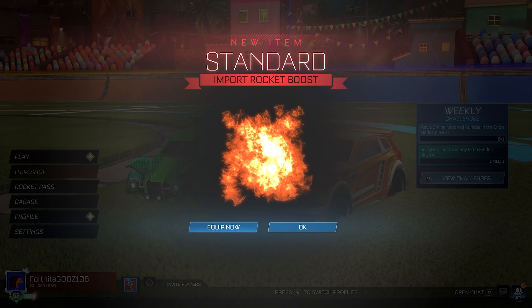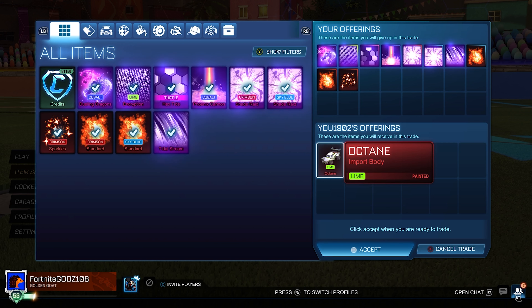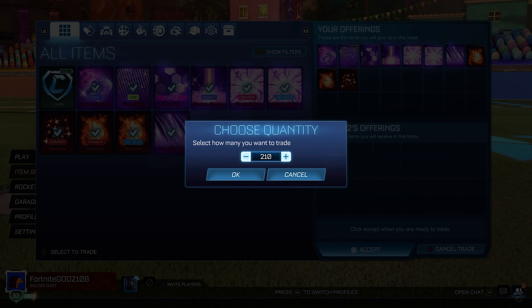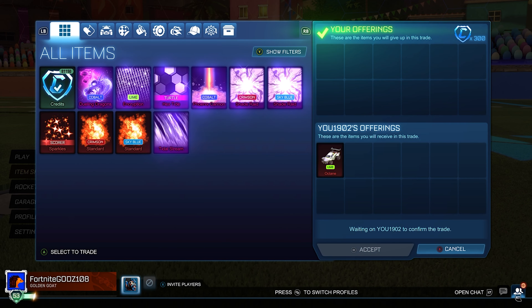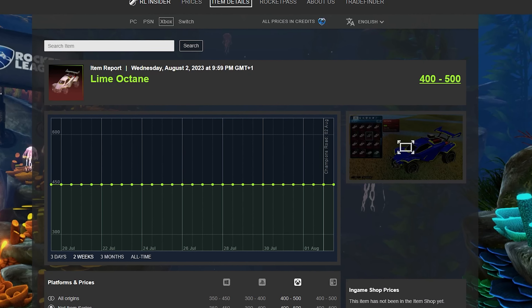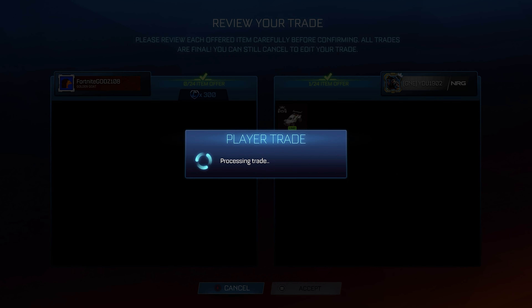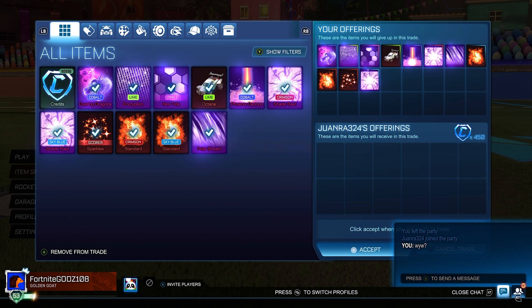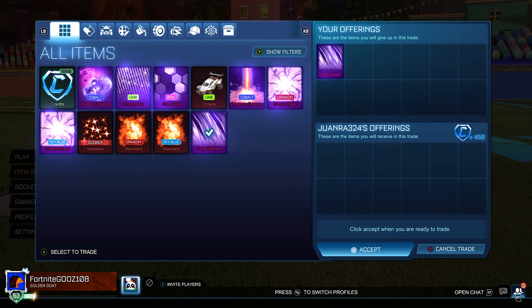I'm also buying another Standard into the inventory to have a bit more material to work with, because those black markets in the entire top row are not going anywhere. This is the first time I've had a Lime Octane in quite a while — I'm paying 300 credits and going for 450, though I might have to drop to 400. Hopefully I'll be able to sell it for minimum value pretty quickly.